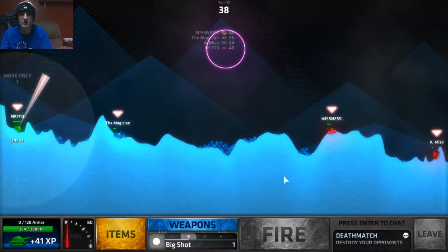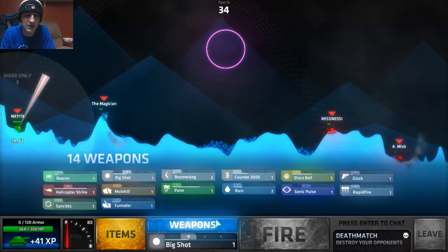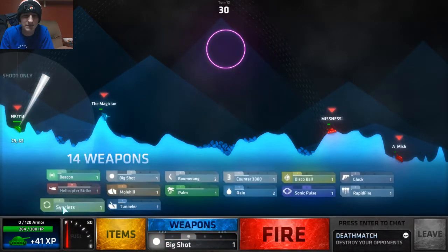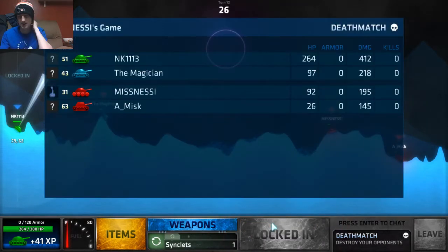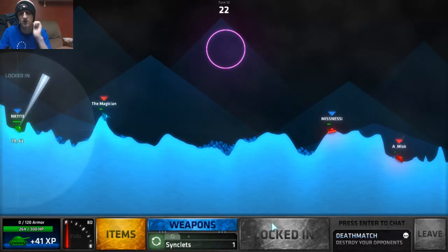Some good damage being done. He's now down to 92. Let's throw sinklets — he's gonna finish that guy next turn hopefully. Hopefully he has 26 health — hopefully he can finish him off. I took a little bit more damage now.